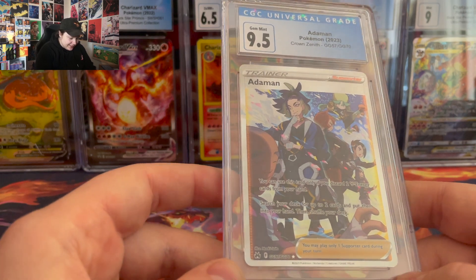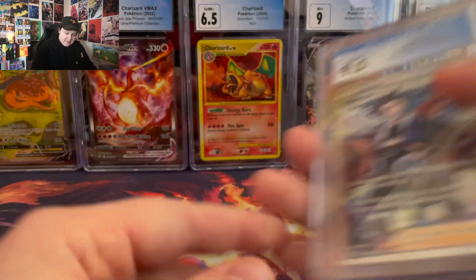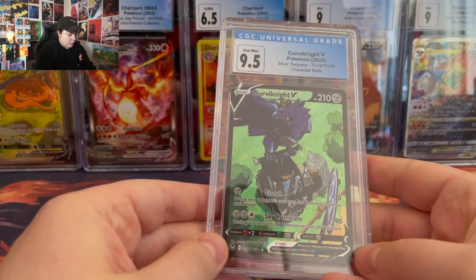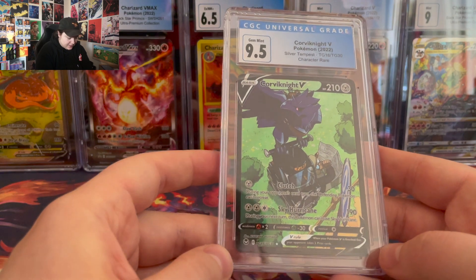I was hoping this would get a 10. Corvernite V from Silver Tempest — 9.5.